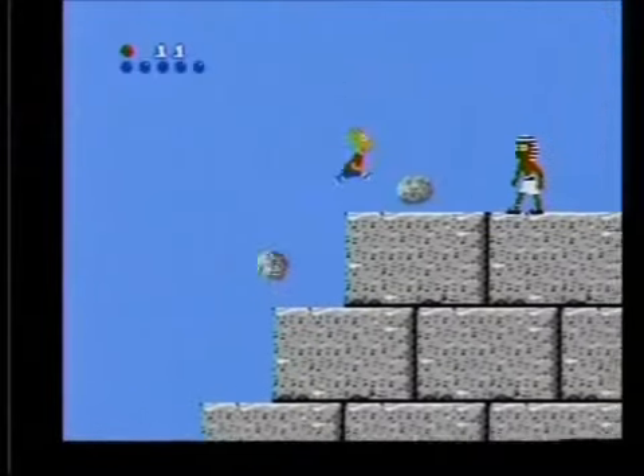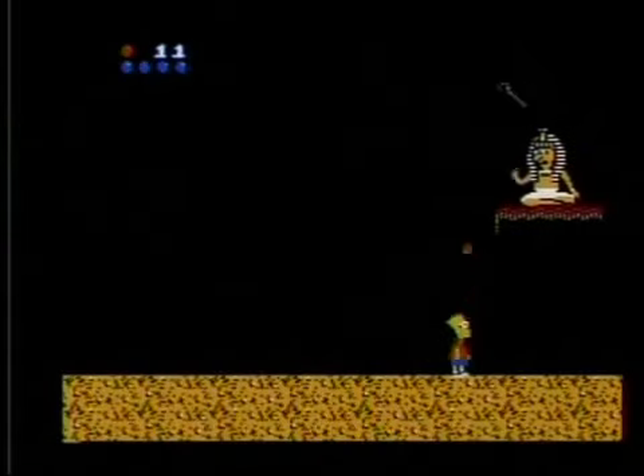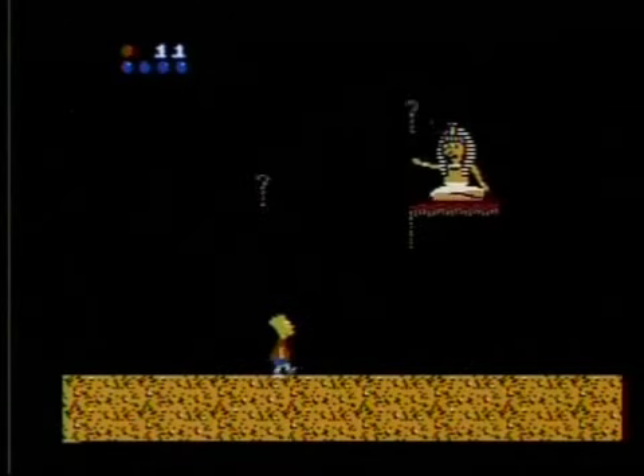Next up is Egypt. Follow the blocks, follow the blocks — what a piece of shit. At the end you got Ramsey's Burns, who's also pretty easy when you find out how to kill him.